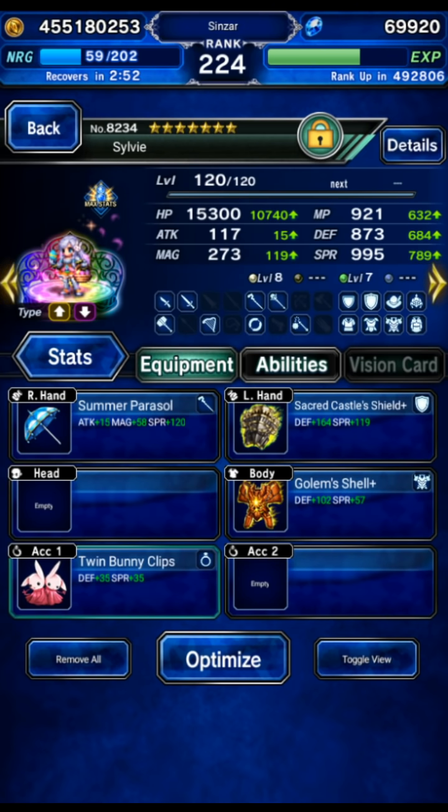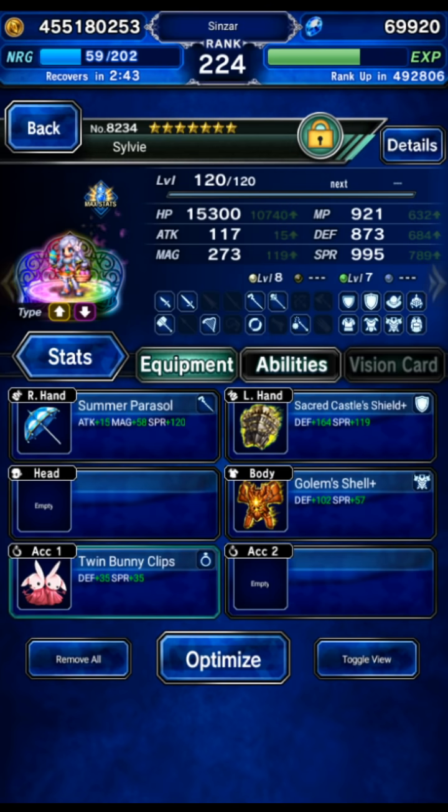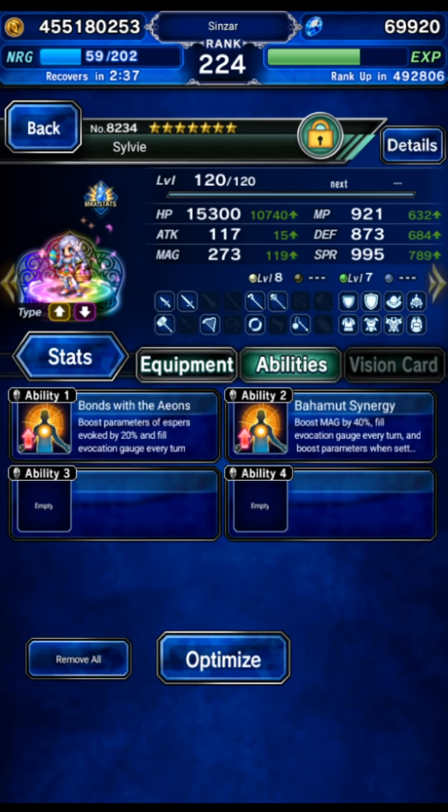Sylvie is going to Amplify Holy, Imperil Holy, break the boss's attack, and buff Aerith's spirit. She's got a little bit of Esper Phil gear. We need the Esper gauge to be filled twice in a row on turn one and two, so that's going to be a little important. We also gave her some defense so she survives.